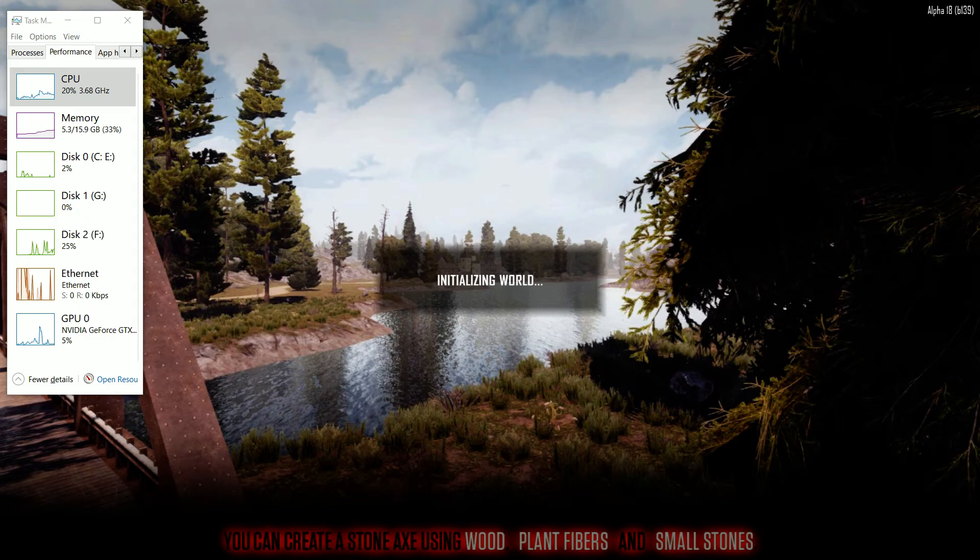Hi everybody, Alpha 18 on 7 Days to Die — huge, huge performance increases. I'm able to turn everything on high, even anti-aliasing, and I have the same frames per second as before. I'm roughly 60 to 90 and everything looks way better than before.